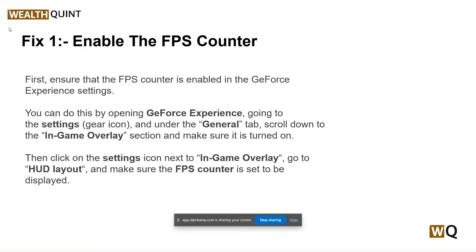Step one: Enable the FPS counter. First, ensure that the FPS counter is enabled in the GeForce Experience settings. You can do this by opening GeForce Experience, going to the settings gear icon, and under the General tab scrolling down to the Game Overlay section. Make sure it's turned on.